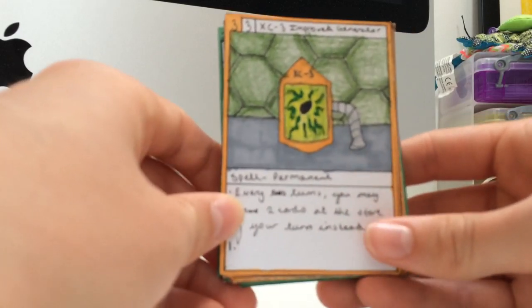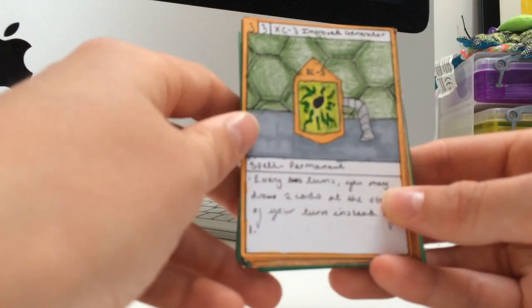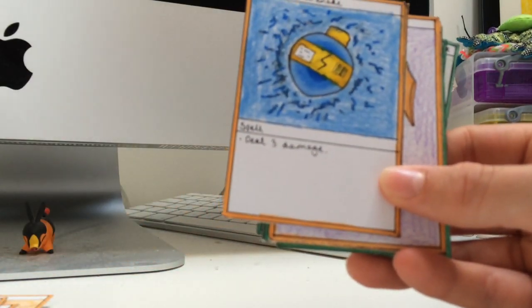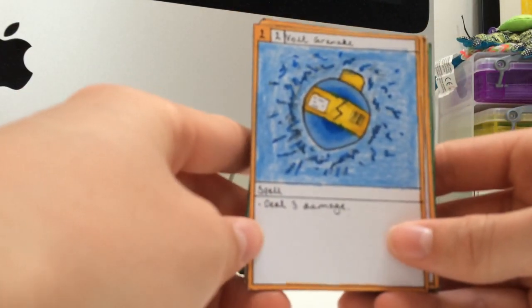XC3 Improved Generator is a permanent spell, and every 2 turns you can draw an extra card on your turn. Bolt Grenade - you can just deal 3 damage.